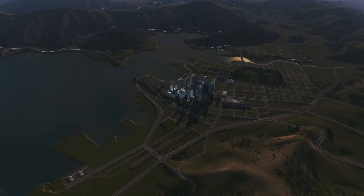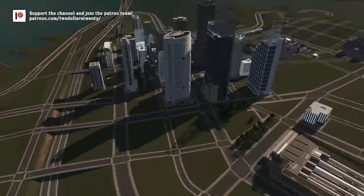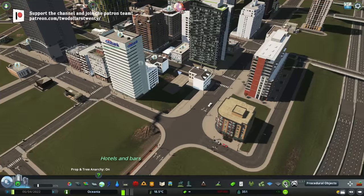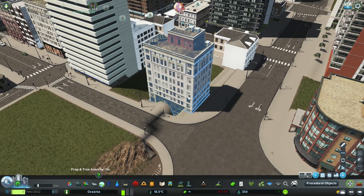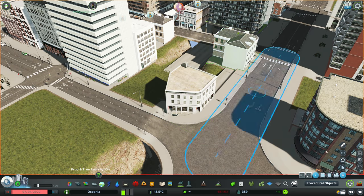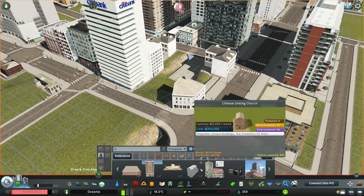G'day guys, Tills20 here and welcome back to Oceania. It's been seven or so episodes and we've pretty much just done big picture planning episodes and not really much detail work. So today let's get down into the city and start detailing some areas up. I've been pretty keen to do this, particularly around the bridge area leading into the downtown. I've just been feeling really inspired to work in this area, so that is what we're going to be doing in today's episode.